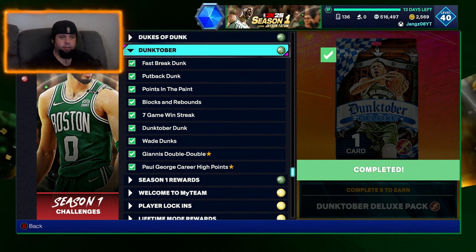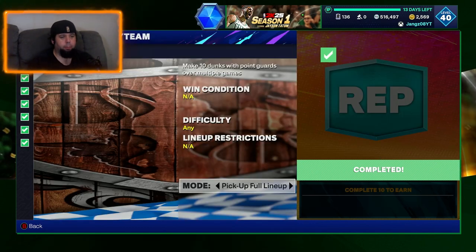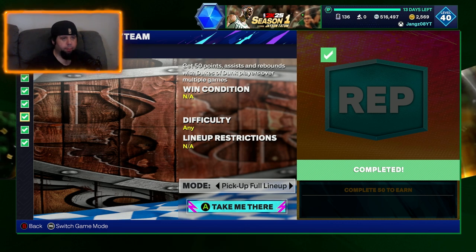These ones here, the Dunktober Deluxe packs - we've got three of those to open up. Then they had the Dunktober in my team challenge: make 10 dunks with a point guard, 10 dunks with shooting guards, 10 dunks with small forwards, power forwards, centers. The beautiful part about it was, if you had a card that was a center slash power forward and you got 10 dunks with him, that counted for both the power forward and the center position - same goes for all other positions. You just had to use one player and you got two lots done at a time. Super easy, super fun to do. You had to get 50 points, assists and rebounds with Dukes of Dunk players over multiple games - that was the set they released last time, like the Pink Diamond Zion and that. Pretty easy to do, done that really quickly.